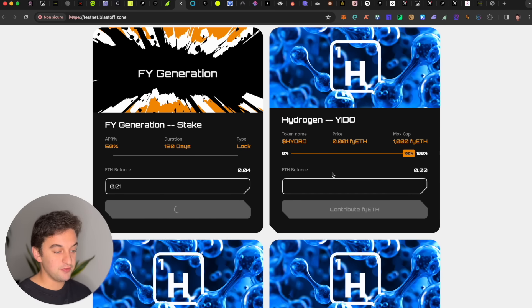After staking, your fyETH balance updates. Once the staking transaction is successful, you can contribute to the fyETH chain — still on the testnet. Insert the amount you just swapped. I suggest doing this once every four or five days so you are always active and not flagged as a bot. Just confirm the transaction and you are good to go. This is the easiest way to interact with this protocol.